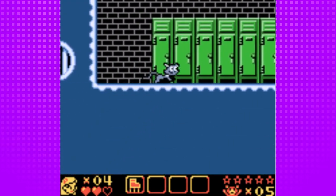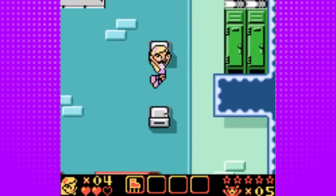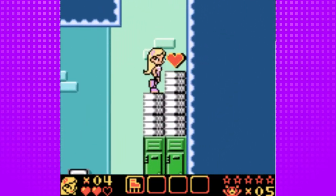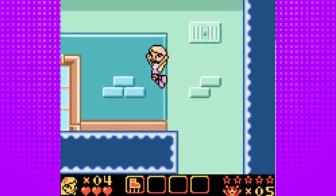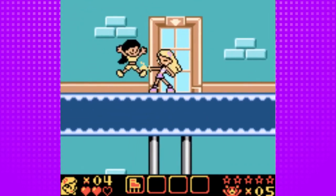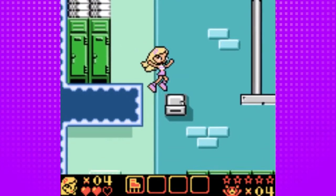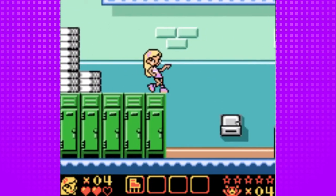Here we have the multi-bounce — as I like to call it, I don't remember if there's actually an official name for it. Believe it or not, it gives us three extra jumps in the air. And oh my goodness, these monkeys are the bane of my existence — they're probably my most hated enemy in this game, kind of like how Yarko is in Kirby 64.